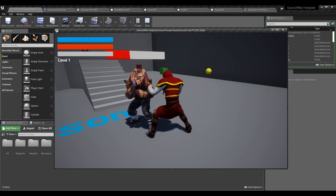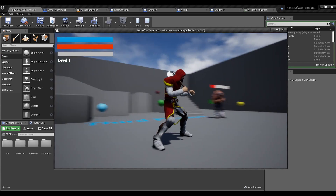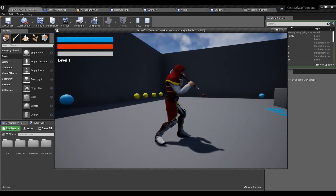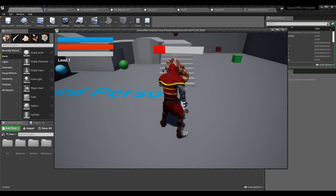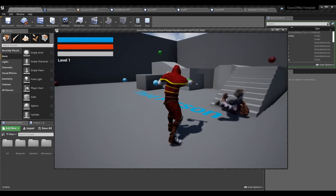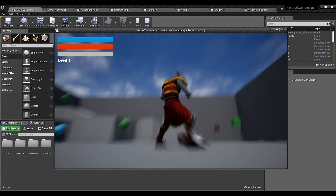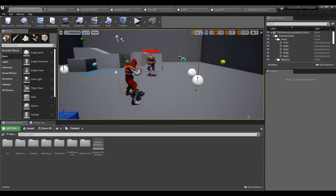The dagger does less damage than the punch but I can attack a lot faster. With the axe, I do a very slow attack that does a ton of damage. This isn't just what the weapon is doing — it's using values from the character and values from the weapon to compute a new value.